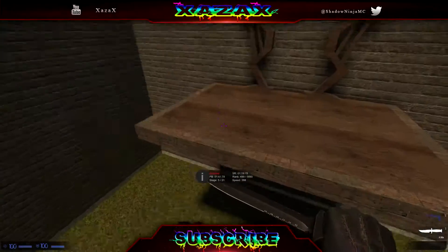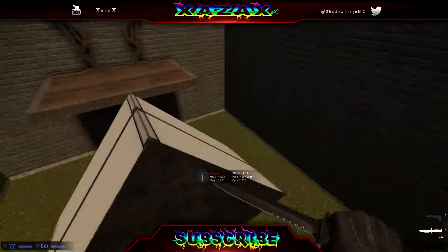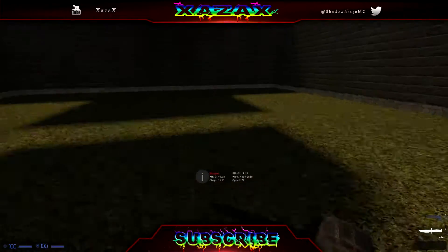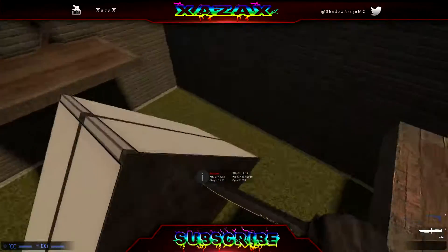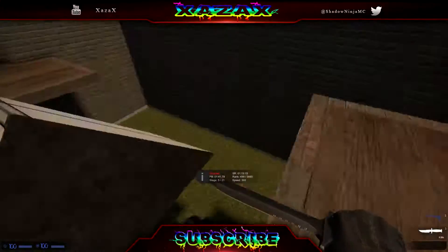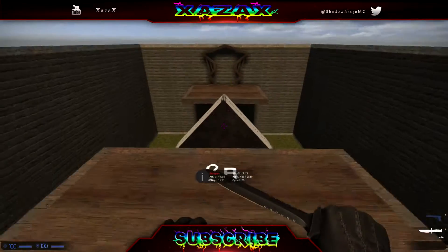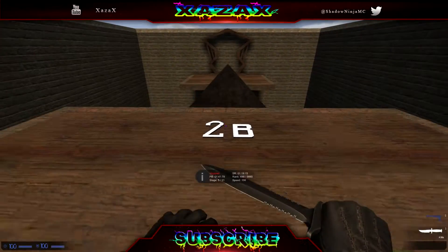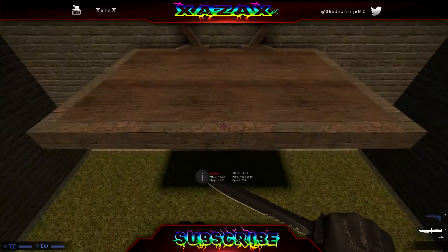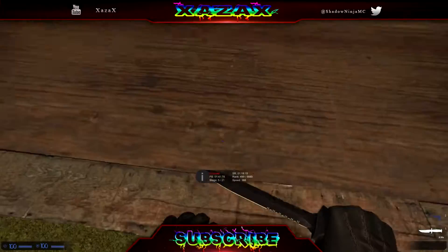Stage 2B, same thing again as the first couple but this one you'll have to flick. You can just jump across it, bunny off it, and you'll make it. One pre-hop, jump on it and you'll make it. You can't do a straight jump - you won't make it. With bunny hopping, you have to use A and D keys otherwise you won't pick up speed. Jump on, do a little bit of airstrafe, and crouch to flick it up.